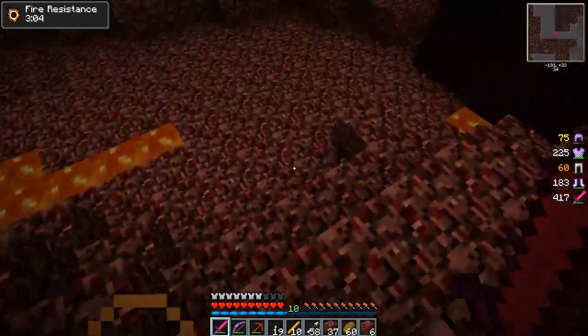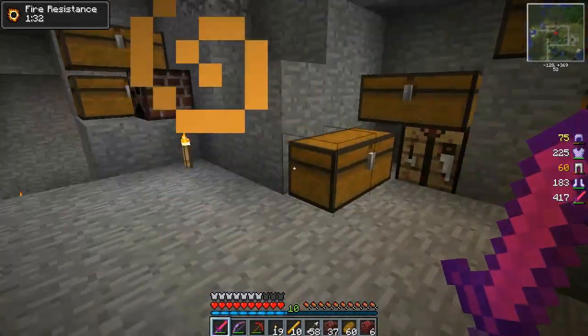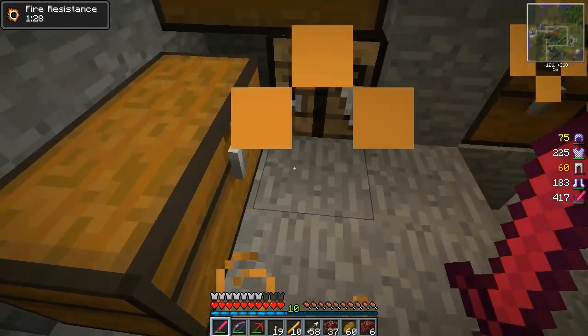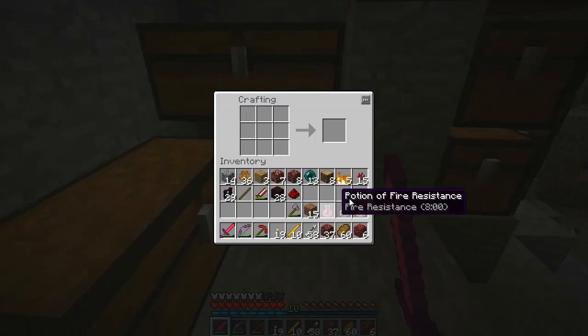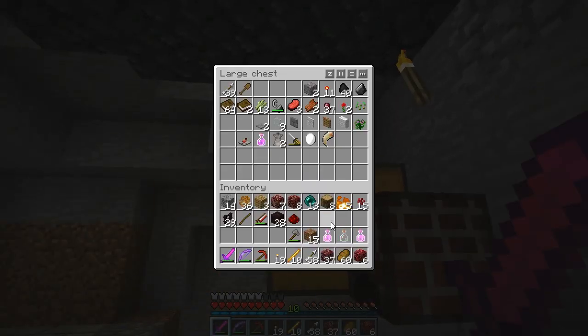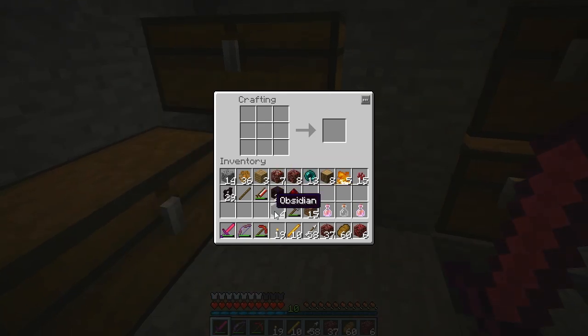Which way is home? I think it's this way. Now that we're back, it's time to start working on a better storage solution. Where are my engines? I don't think I have any. So what I need to do for this is find my obsidian. This is all the beginnings of my better storage system, actually.